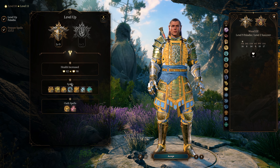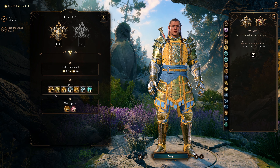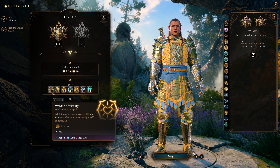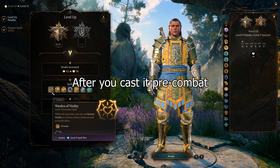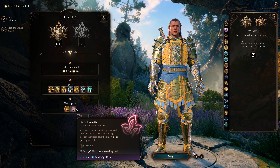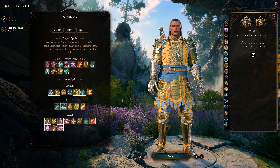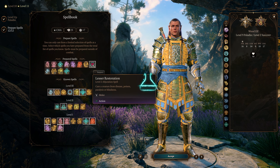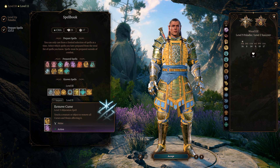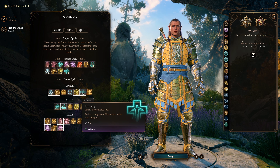At level 11 we get level 3 paladin spells, which was really one of the goals I had in mind when I created this build. I wanted to make sure we were able to get warden of vitality — it's a really good healing spell that only requires a bonus action and can be used in or out of combat. We'll also have access to plant growth, which is great for slowing enemies down. For a final look at prepared spells, we still have a lot of level 1 spells active since those are mainly the best paladin spells. For level 3 spells we could add remove curse, warden of vitality, blinding smite, and revivify.